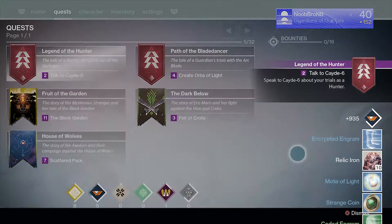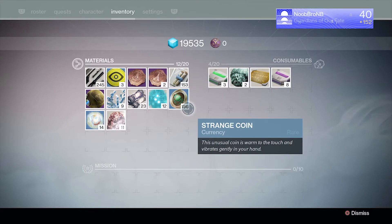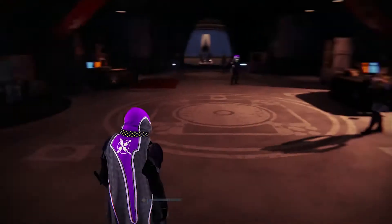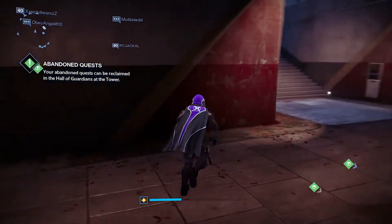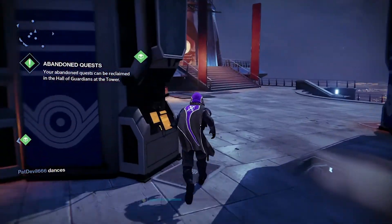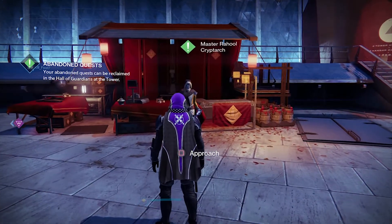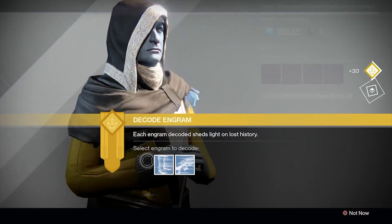Let me see if I got anything good — I probably got a few strange coins and some engrams. You're probably thinking it took a long time to do all 16 bounties. But all we did was run our character about once a day and just took the blank bounties — we didn't complete them then. We did all 16 at the same time; it took about an hour because a lot of them go together, like precision kills and precision kills with a weapon.